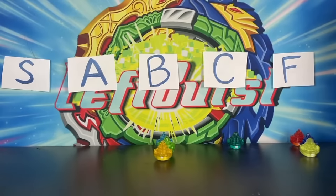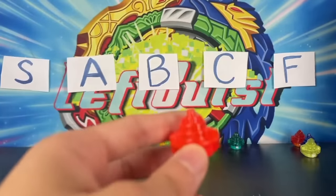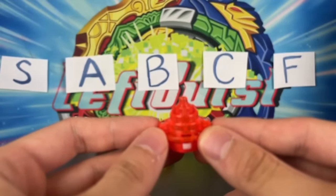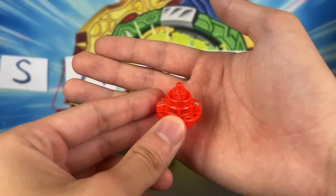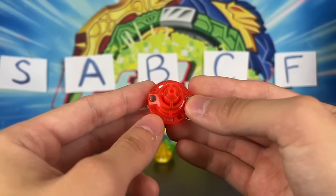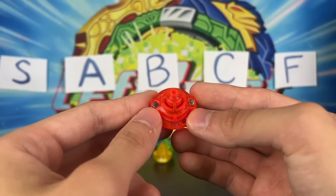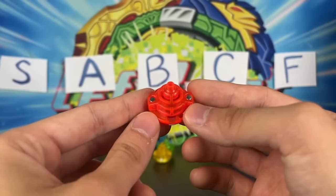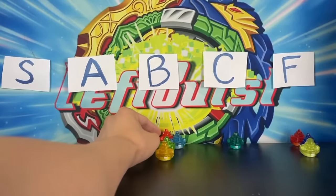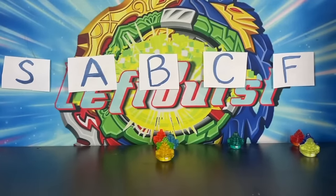Next up after the Edge driver, we have the Zephyr driver. It's kind of the same thing as Excel except it has a hole inside, so theoretically it should be less aggressive and give more stamina. In actuality, I don't really see a difference between Zephyr and Excel, so we're just going to put it in the same spot. Jake loves Zephyr — he thinks it's amazing — so we'll put it in front of Excel.